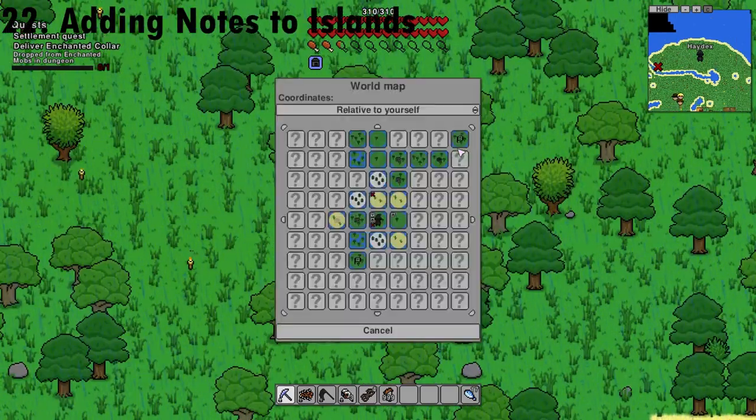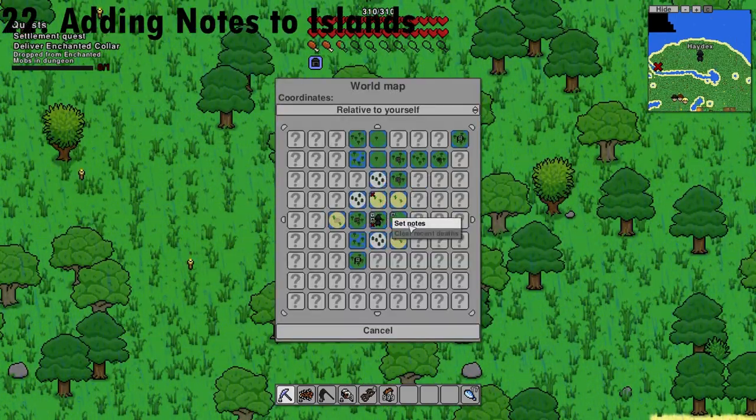Opening your regional map with N, you can then select an island and place your own notes on it.